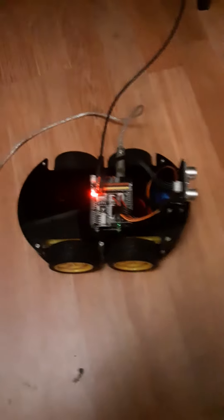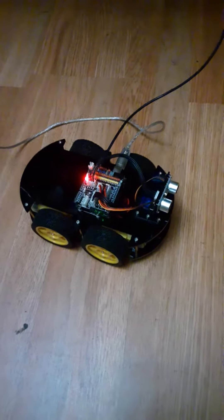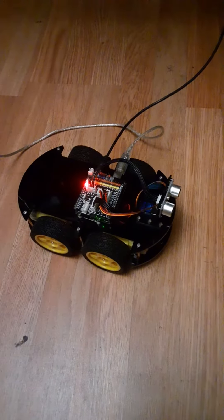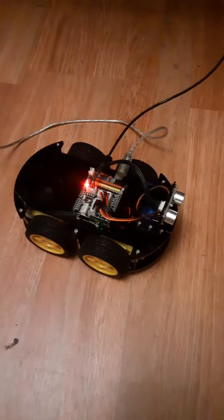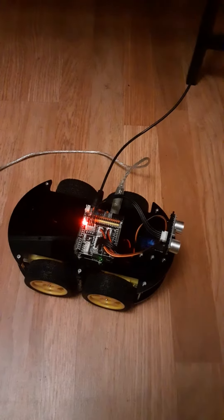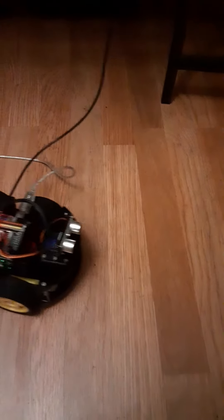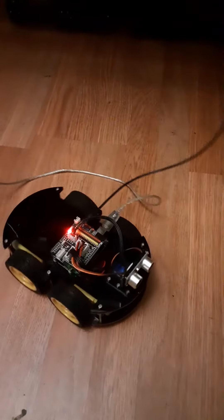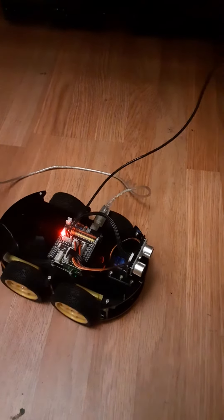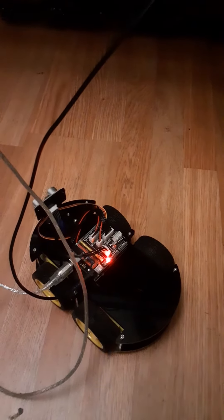This is the Elegoo car. I have a script to control it from Remo TV with a simulated inertia mechanism. I can hit it to go forward, go forward again, go backwards, turn right, and turn left. I can also hit it several times to kick up the speed.